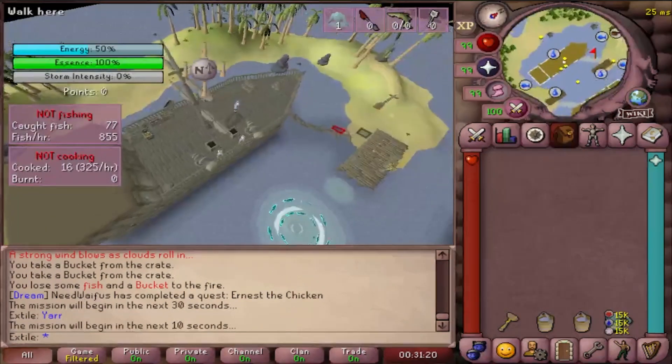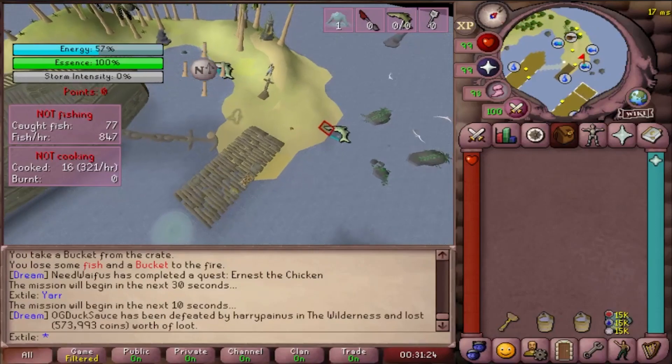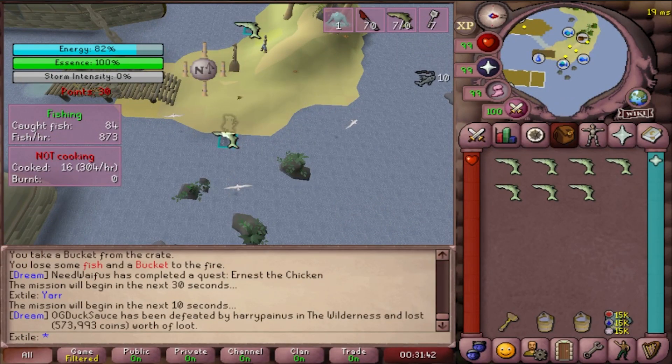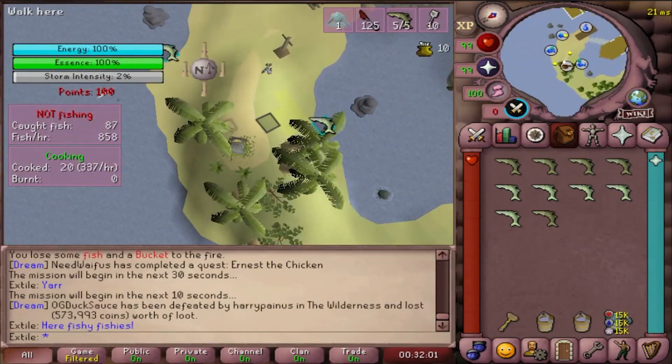Okay, now for the game. We're going to do a braindead simple strategy that no one could possibly mess up. Doesn't matter if you spawn north or south — run to a fishing spot and fish up 10 fish and then go start cooking them. By the time you get to the 10th, there should be a spot where a fish is jumping out of the water. It's a bit easier to see with the Tempoross plugin, which you should obviously get.